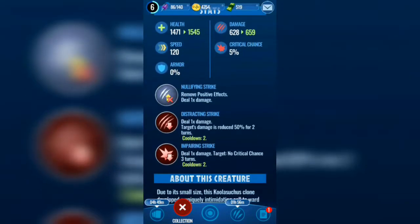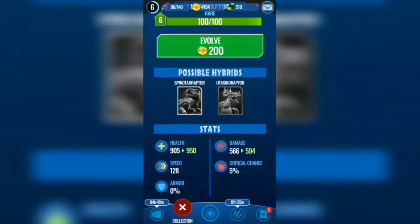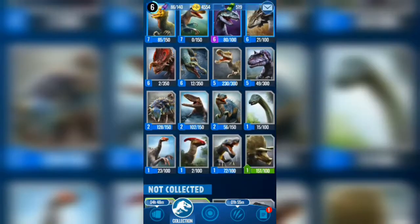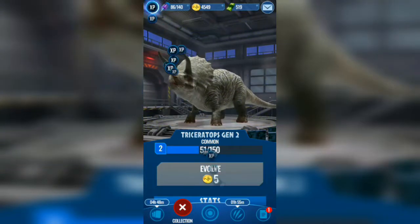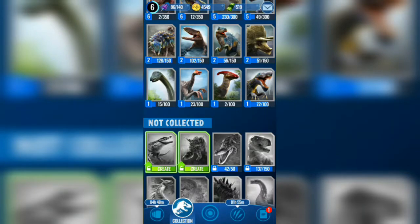The attack it does is decent, and decent speed as well. This is a Utahraptor I believe — exactly 100. I'll definitely need it to a very high level, at least level 15. Triceratops Gen 2 I'll be able to level up, and it has no hybrid. Yesterday I matched one of my Triceratops with Triceratops Gen 2, and it turns out the regular Triceratops — the rare one — has definitely better stats.